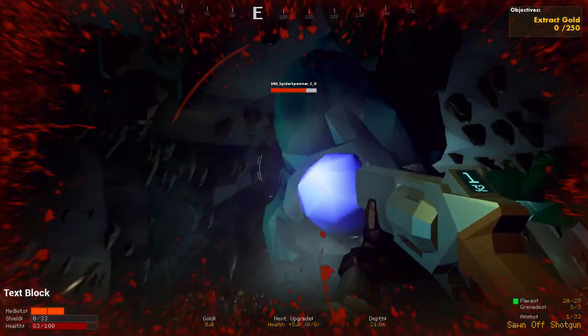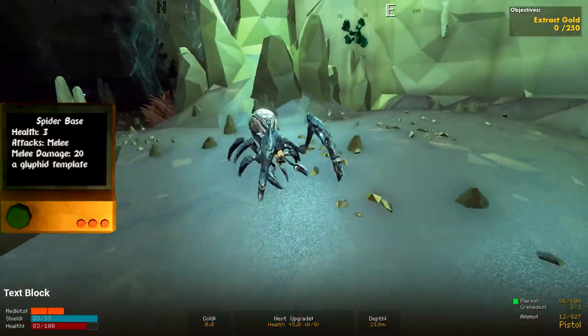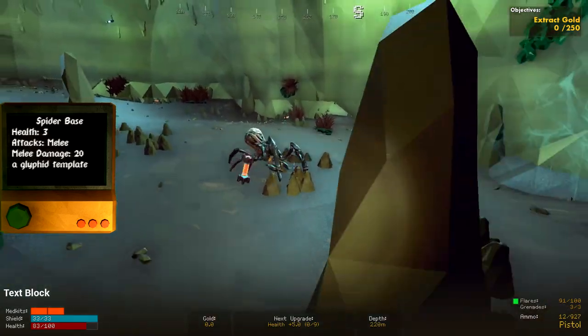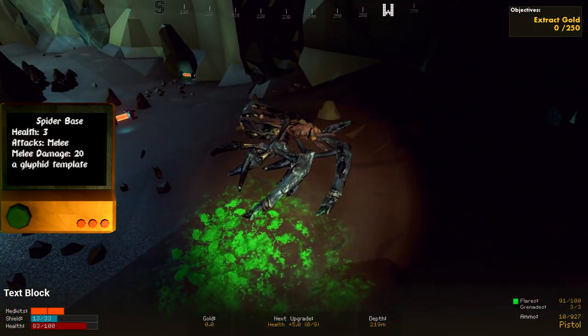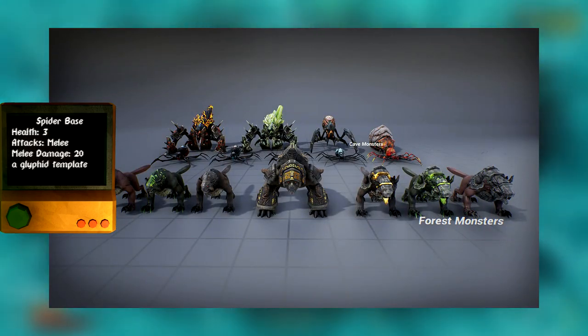While going through them, you should see a familiar stat monitor to the left. Spider base — I believe it's the base template for early glyphids. When spawned in, it still uses the default textures instead of the DRG-specific ones. It deals quite a bit of damage but has minimal health. It's worth noting that the early glyphid models were placeholders grabbed from an Infinity Blade pack.